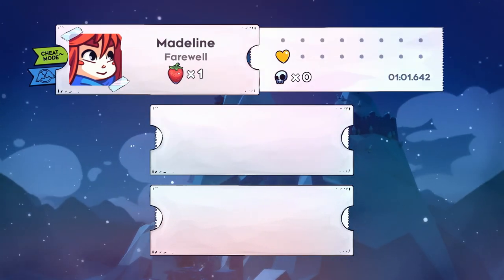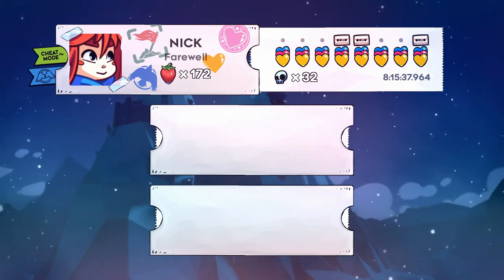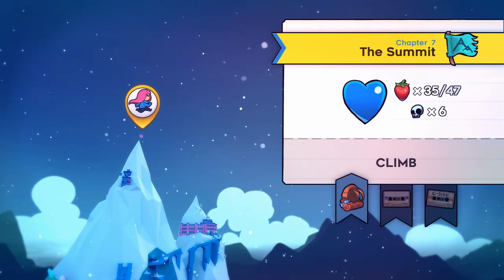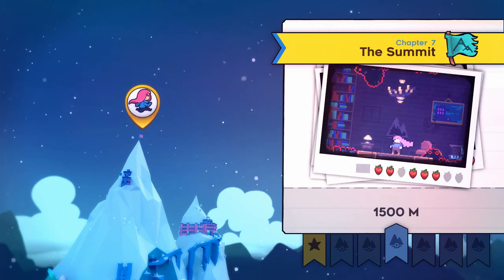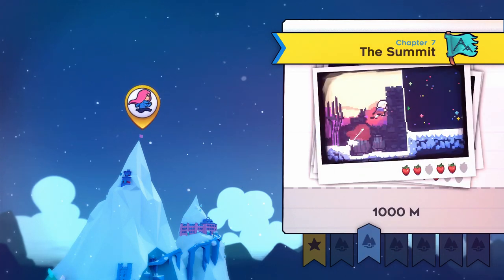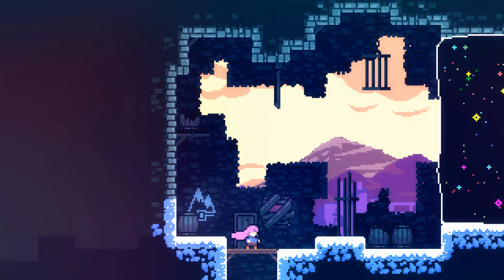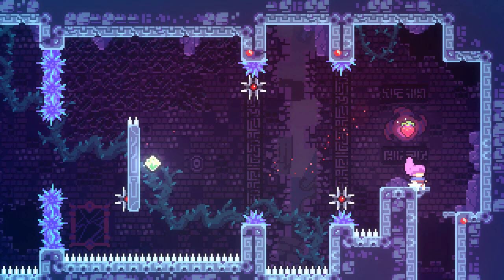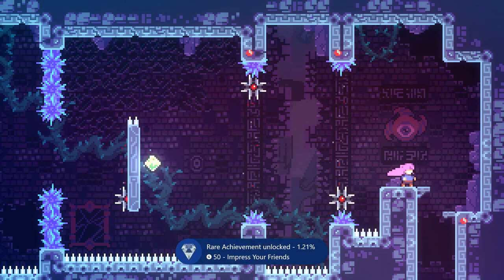My last achievement was for getting the strawberries, so I had to go through and collect the last ones I needed. You have to get 175 in total — as you can see I have 172, so I'm just missing three. You can go through the levels and see where you're missing strawberries, then go get them. You can jump into any level you're missing some in and pick them up. The good thing is you can quit out of the level after you pick one up — you don't have to finish the level. When you grab a strawberry, you need to touch the ground to actually collect it, and once you get your last one you'll get the achievement.